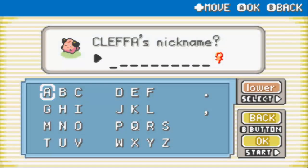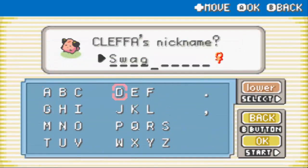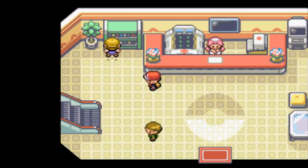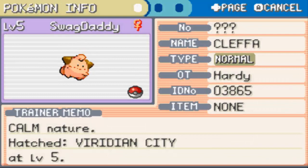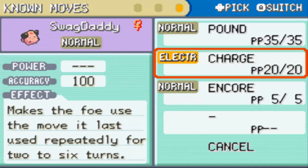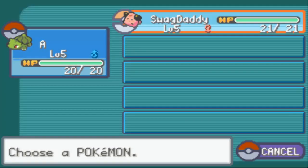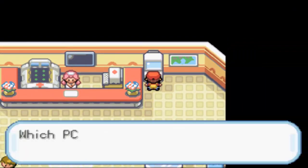That's pretty cool. Let's name Cleffa — Swag Daddy. Hopefully its moveset is pretty good. Cleffa can be alright. It's got some nice Special Defense. It knows Pound, Charge, and Encore. I don't know why it knows Charge, but it does — it's probably an egg move. Not the greatest first Pokemon we could have, but it's already at level 5, so we can just switch it out with Bulbasaur.